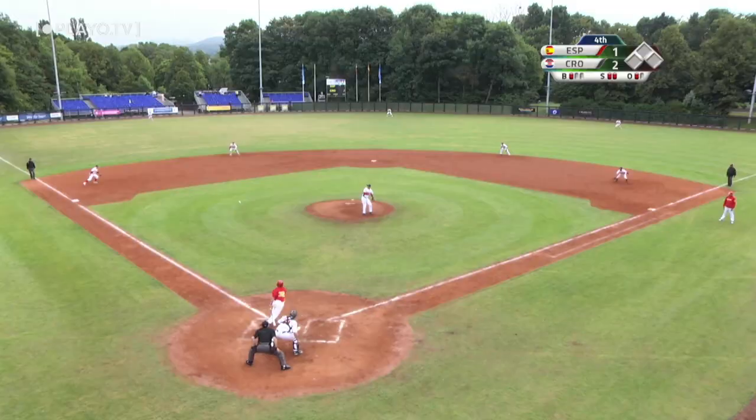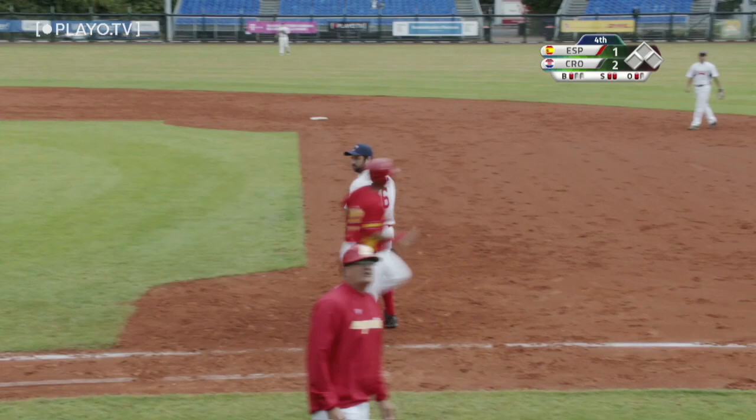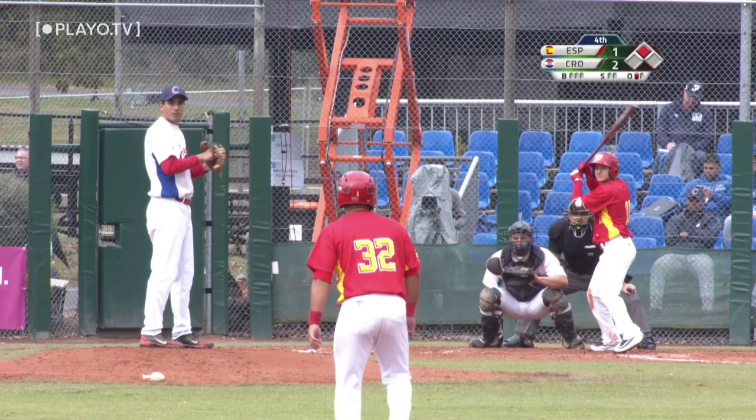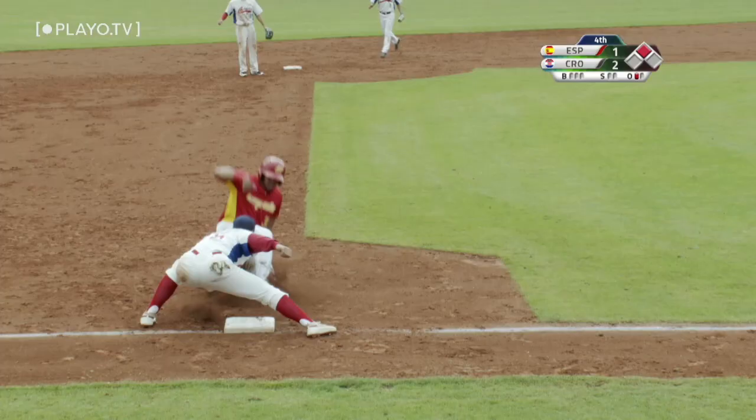Gorkovic backhands, fires and he airmails it all the way out of the ballpark and into the stands — that will put Ochoa on second base, that's an E6 all the way. Bethencourt had a line shot single his first time up, and now he rolls one back to the mound — throw to third and Ochoa is out. That's terrible base running by Blake Ochoa.